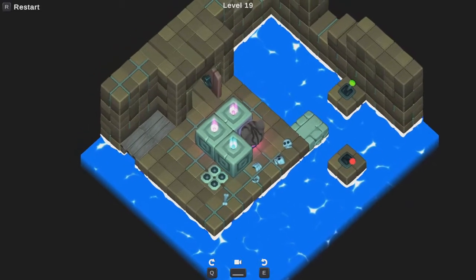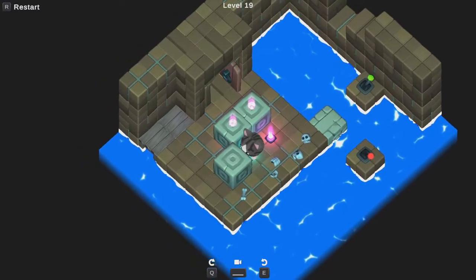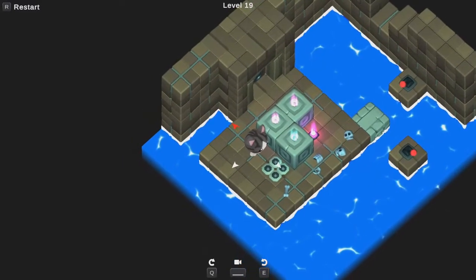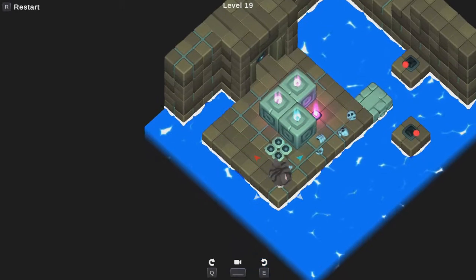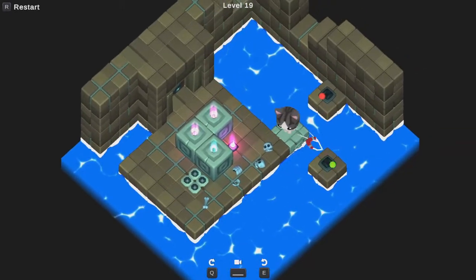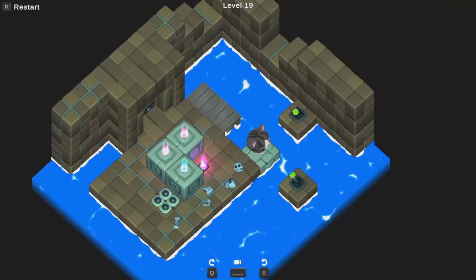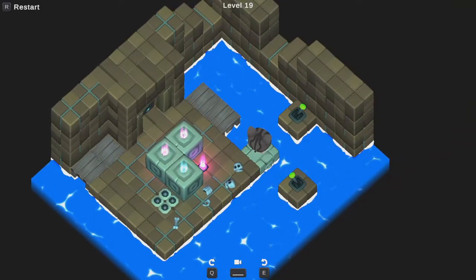Wait a minute — what is this blue thing? If I step off of it — oh! That's that thing! Sorry, kitty! I did not anticipate the consequences of my actions. So in that case, what does this do? Does this turn off the spike trap? No, it puts another thing there that I didn't notice. Okay, so I want to turn both of these on.